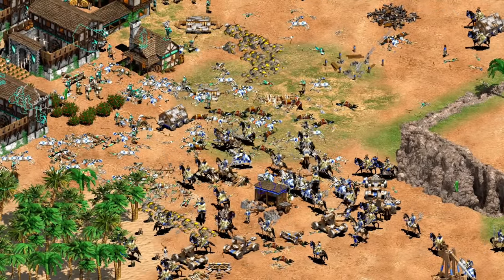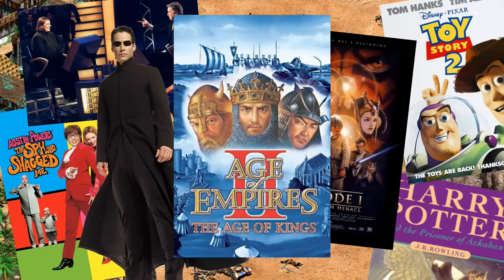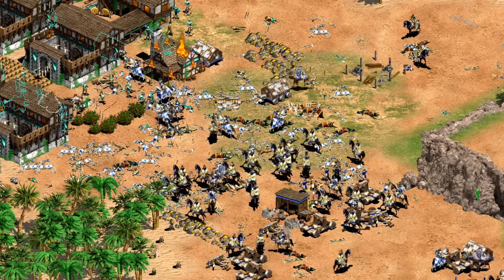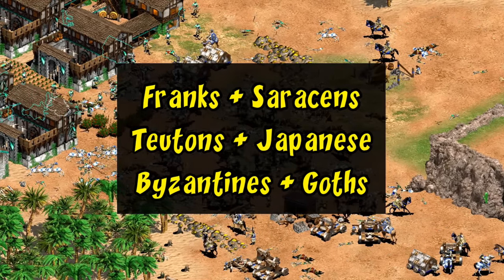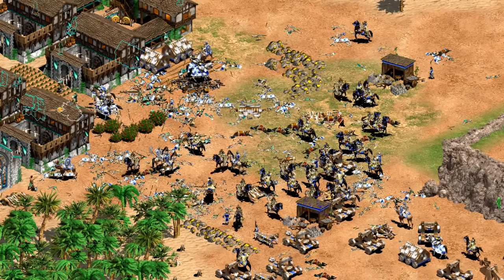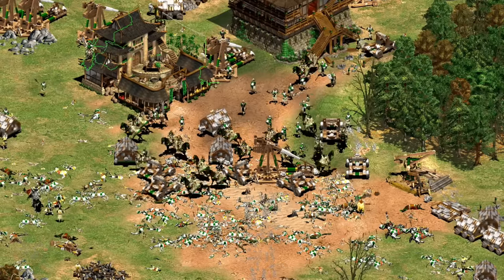Hey guys, Spirit of the Law here. In this installment of Through the Ages, we're going to travel back to 1999 and specifically the evolution of the Mongols — between how they were originally designed and how they've changed up until today. So far I've been doing videos in this series mostly with pairs of civilizations, though Mongols are going to get the entire focus of this video. It may surprise you to learn that Mongols actually have the second most changes of the original 13 civilizations.